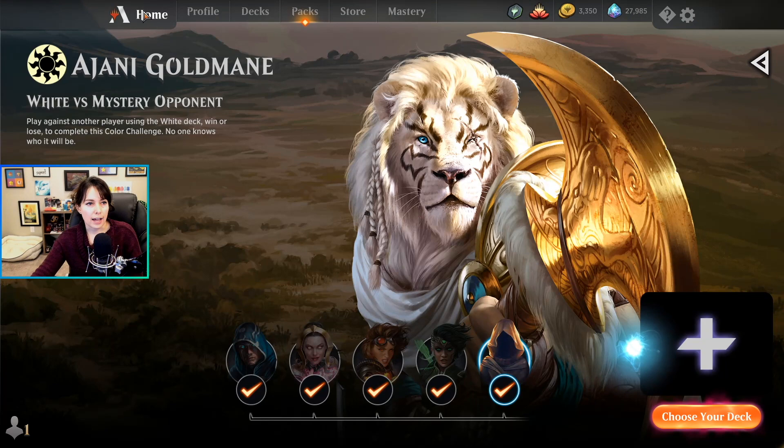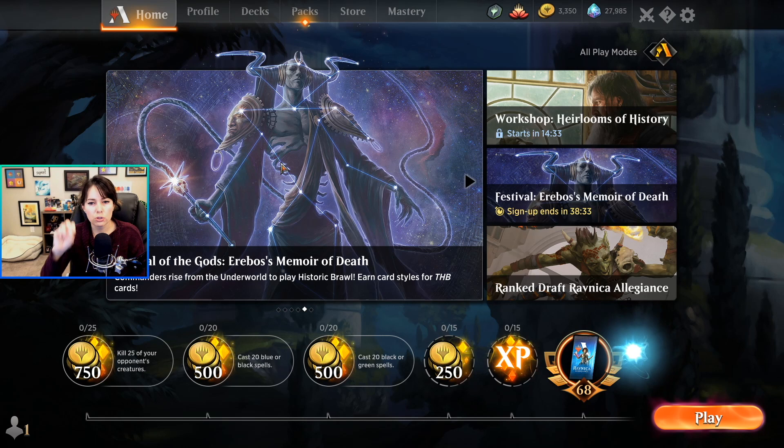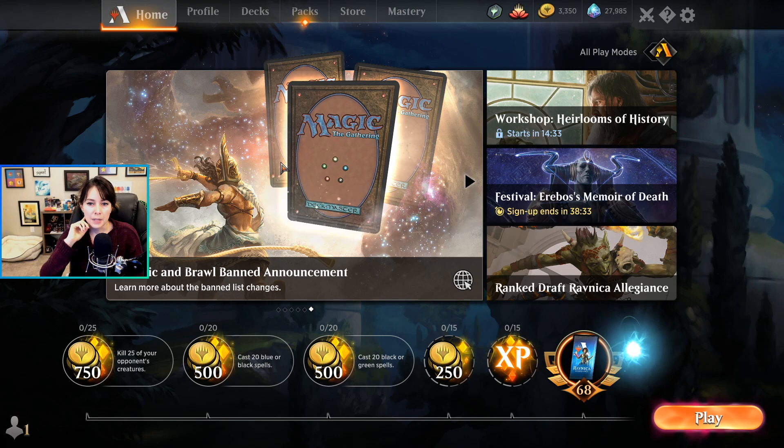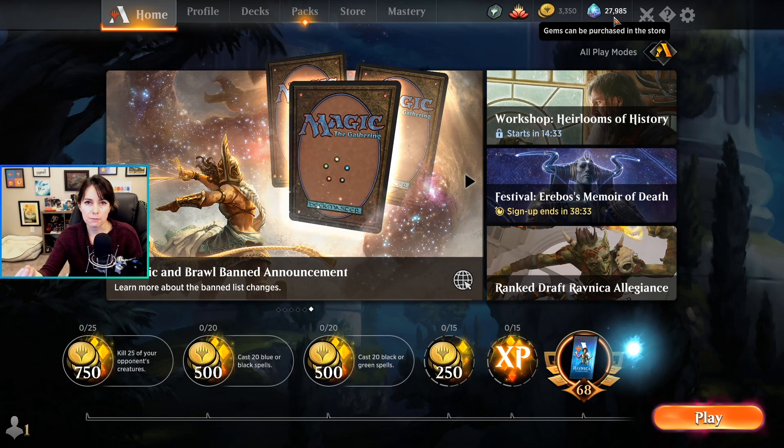Once you've done that, how do you get your gold and how do gems work? There are two different types of currencies on MTG Arena: there's gold and there's gems. Gold is the more readily available currency — it's basically the free currency, the currency that you get for most of the things you do in the game. Then there's also gems. I have 3,500 gold and 27,000 gems. Gems are basically like money that you paid for; there are very few ways to get gems just from the game.